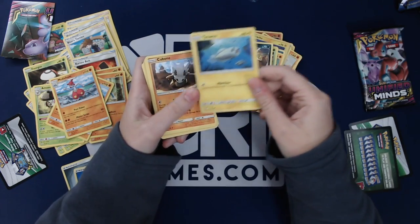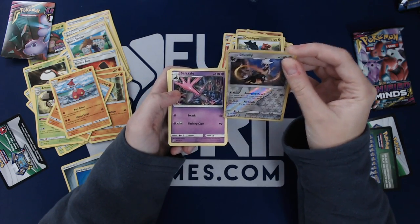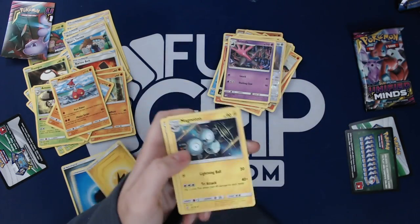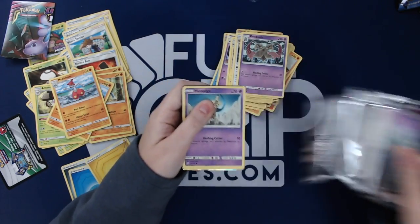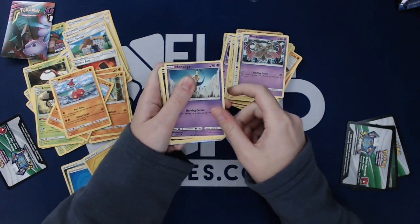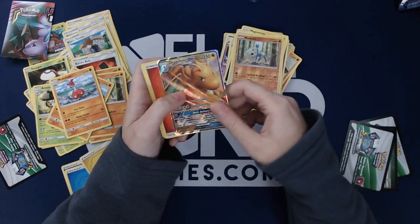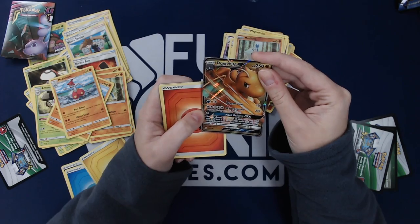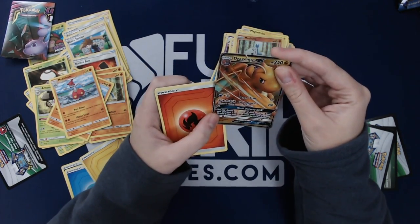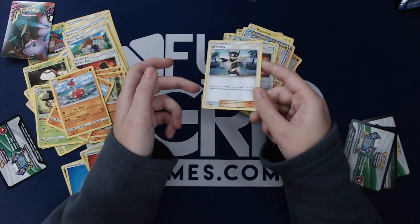Salandit, Scraggy, Tynamo, Cubone, Druddigon, Silvally — stacks 15 more damage to each prize card your opponent took on their last turn. Salazzle, Magneton, Beedrill, and Dewgong. Last pack — final pack. Oh I got something! Honedge, Sneasel, Magnemite, Slakoth, Axew, Meditite, Dragonite GX! Mock Delivery — you may discard any number of cards from your hand until you have nine or fewer, then draw until you have ten. It's 270 for six energy. Lapras, Karate Belt, and Grimsley.